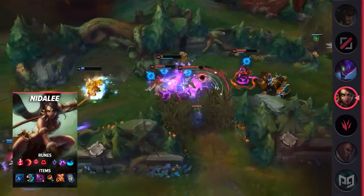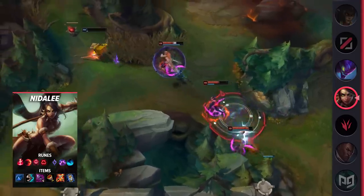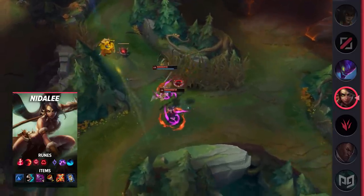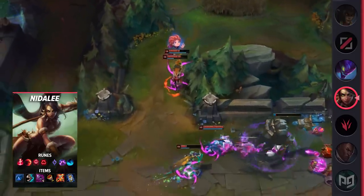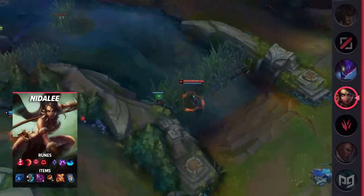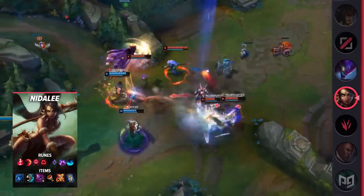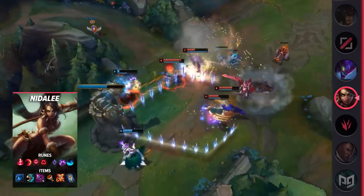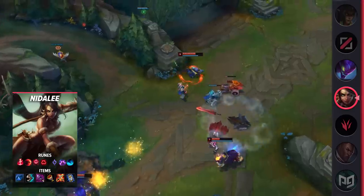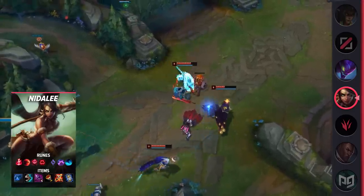For runes, you're going to be running Electrocute, Sudden Impact, Zombie Ward, Ravenous Hunter, Nimbus Cloak, and Waterwalking. For items, you're going to be building Runic Echoes, Sorcerer's Shoes, Rod of Ages, Athene's, Lich Bane, and Zhonya's Hourglass. Make sure to get that Rod of Ages right after Runic Echoes, because you want to start stacking the passive as soon as possible. Athene's Holy Grail is still a very popular pickup because of how well Nidalee utilizes it.